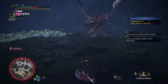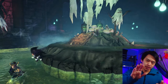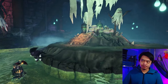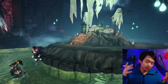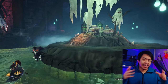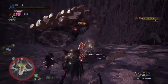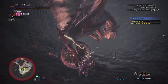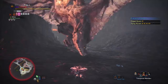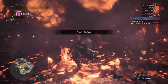Now that the sword and shield are charged up, what do I do next? Now we find an opening to do an SAED — that flashy move that makes you look cool. I tend to just do it no matter what, which gets me into stupid situations. I told you I'm reckless. I don't care, I just want to do the move.